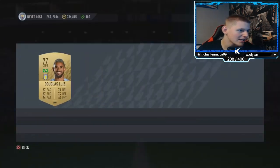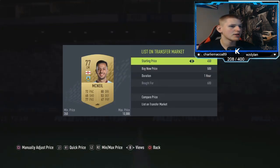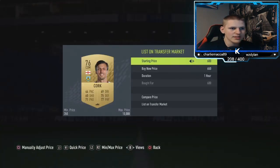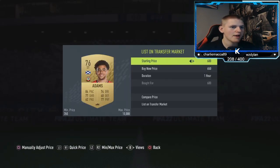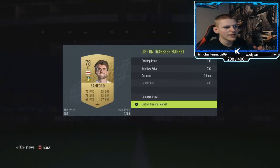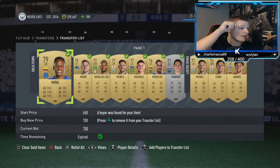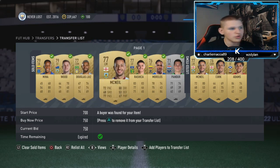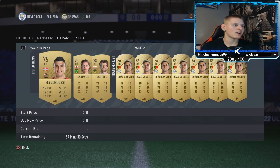Check some of the prices because certain players will go for more. Players like Douglas Luiz — pop him up for 750 but some high-rated ones could go higher. Players from Burnley or English players will just go for the normal price since there are loads of them. Someone like Adams could probably go for 800. If players sell literally instantly, that means they go for more, so price check before listing. Players like Chris Wood, McNeil, and Rashica sold really quickly, so I'd probably pop those up for 800.